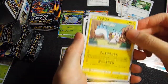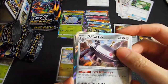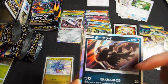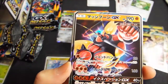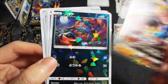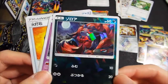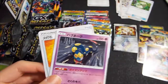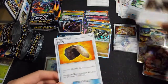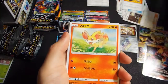Pachirisu — that's a repeat. Magnezone — we got a few Magnezone here. Darkrai — haven't seen this guy in a while. This came from Burning Shadows, I think. Another Buzzwole. Another Buzzwole — OP guy. Buzzwole for life, right? And the Shadow Reverse Zoroark. Where's our SSR? This just keeps us in suspense here.